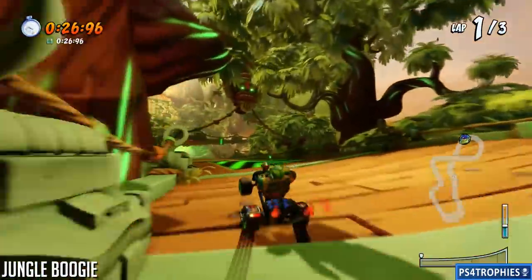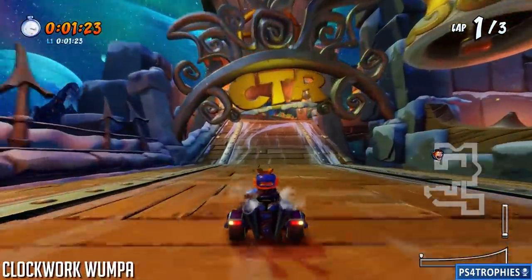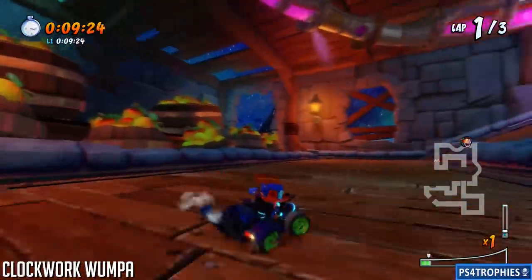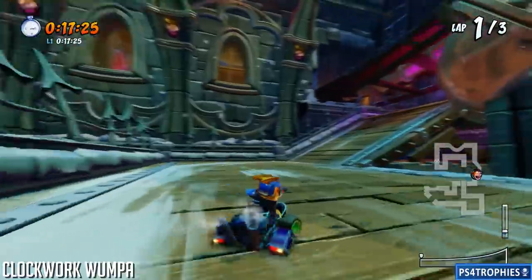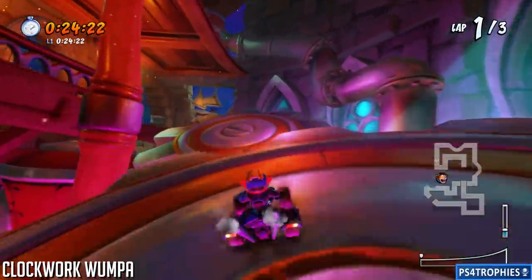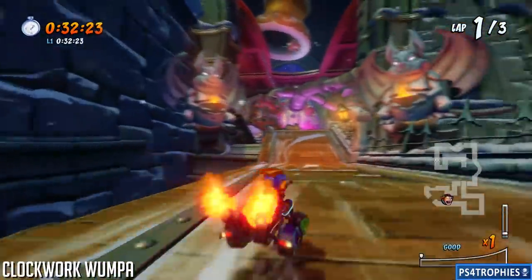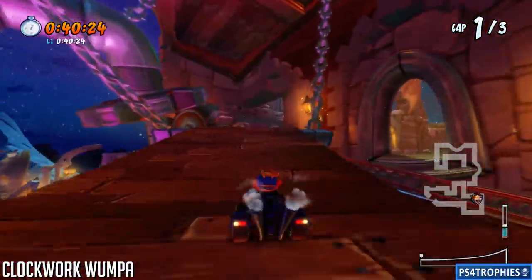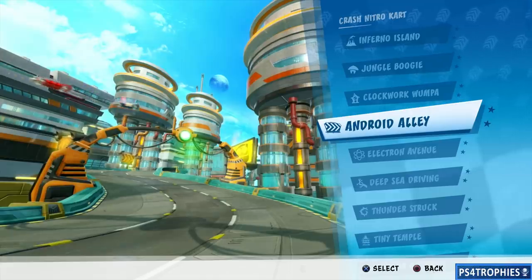We have two shortcuts in Clockwork Wumpa. From the start, you see that spinning gear to the left — the gears are the secret to this shortcut. Eventually the track is going to have an arrow pointing left, but instead you need to continue straight and jump across the top of these spinning gears — there are three of them total. Then there's another shortcut just ahead: you're going to slide up a ramp and jump off to the left-hand side.